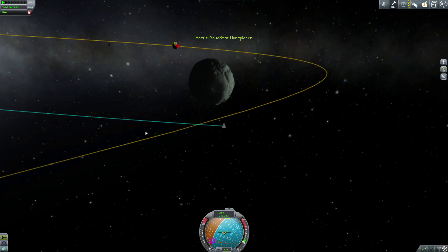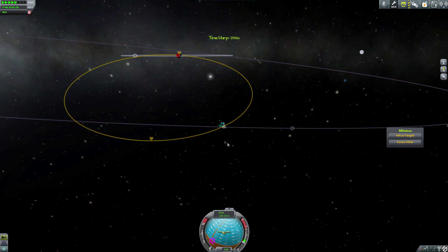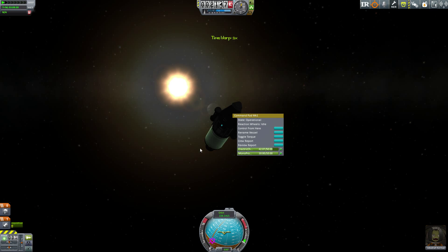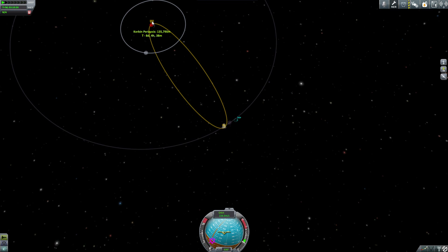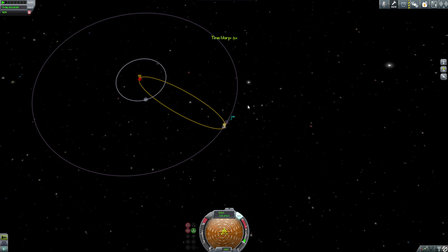We couldn't EVA our astronauts because the astronaut complex hasn't been upgraded, and we don't have many science instruments either. The real science from Minmus and the Mun will come when we actually land with a Kerbal — each moon has a ton of biomes similar to Kerbin. For now we're just doing a flyby, collecting what we can, and using that science to unlock better parts for future missions.